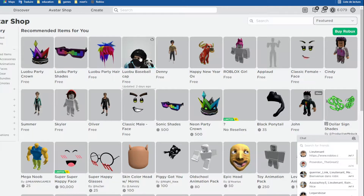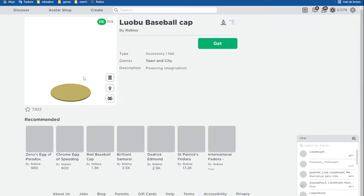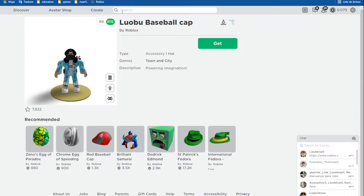You can now buy it — just click on it and press Get. You guys can get the new Louisville Baseball Cap; it's now available all across the world. Buy it and you get a limited time edition.